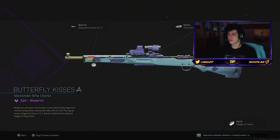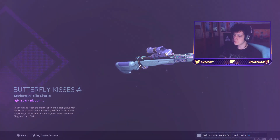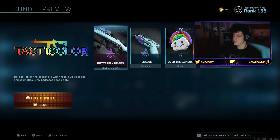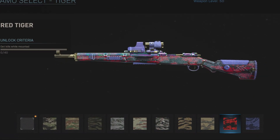We have a brand new marksman rifle — the brand new Butterfly Kisses variant or blueprint for the Kar98. It kind of looks similar to that BO4 gun, I forget what it was, like a submachine gun or something. I have something similar to that with this. I'm gonna go ahead and buy it — it kind of leaves a little bit of the pattern there I guess.